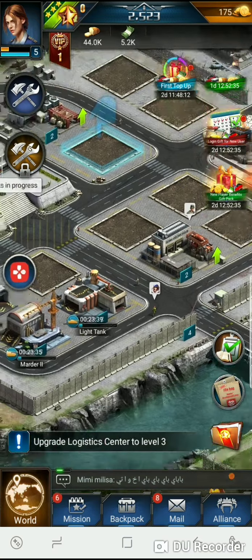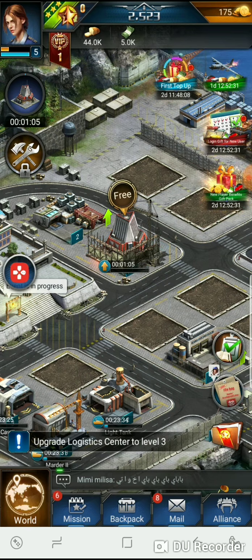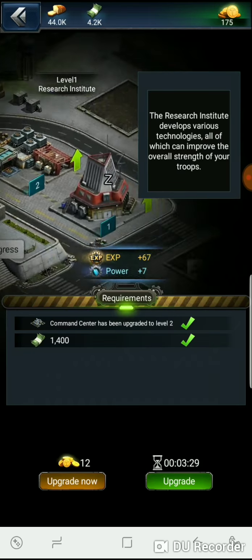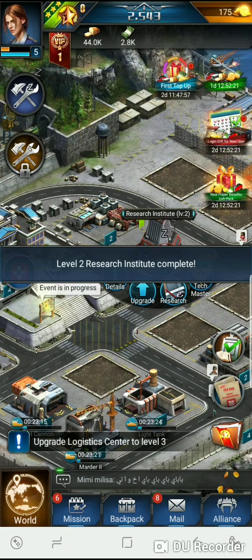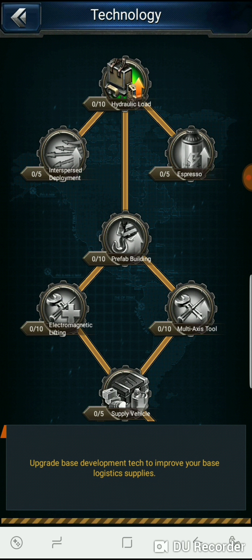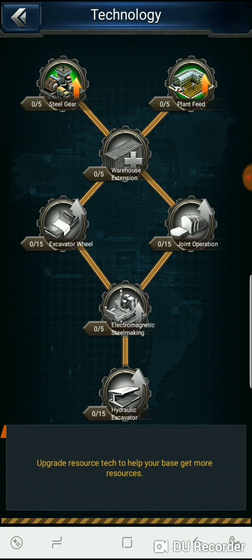Alright, looks like we need to work on the research institute — let's keep it near the command center so I don't forget. Let's upgrade it a couple times and see what we have. We've got resources, development, military base defense. Right now I think we need resources — vehicle load increase is good but I'm gonna go with resources for now.